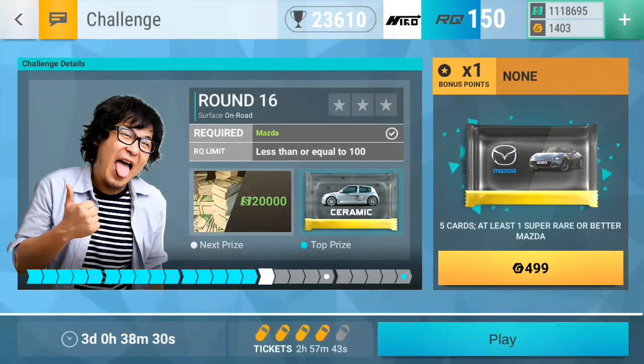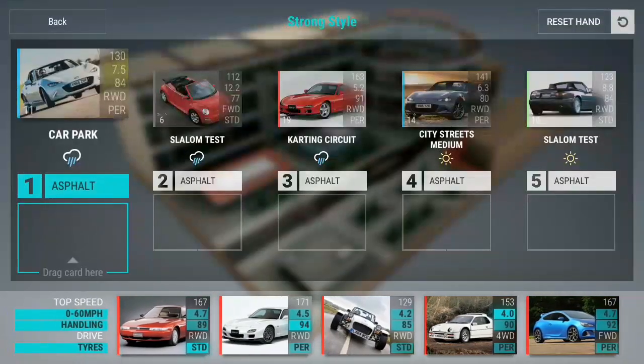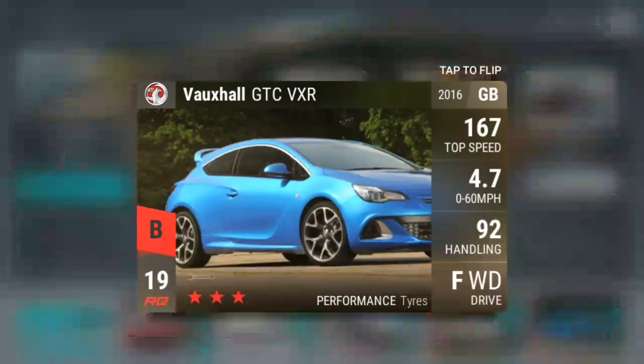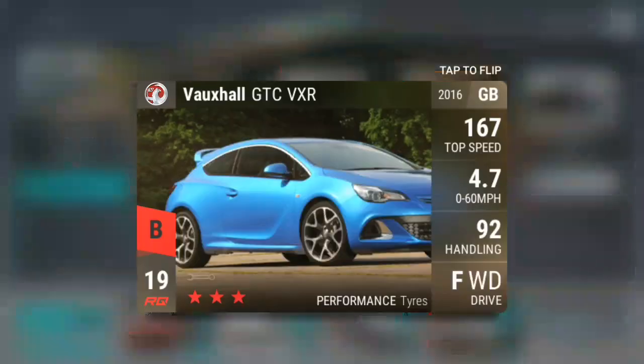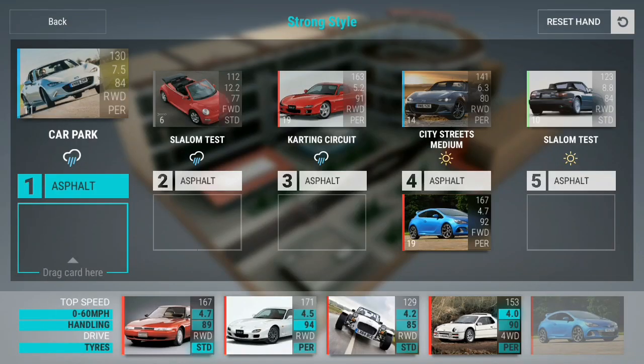Alright, so for the next five rounds we need two times Mazda and we have a limit of 100 IQ. As you can see, we have three rainy tracks, real twisty stuff, and then two on dry asphalt. One is actually city streets, so I use my Voxel there, which is actually pretty useful. I already have it for a long time — like, how long? 620 days, which is quite insane.